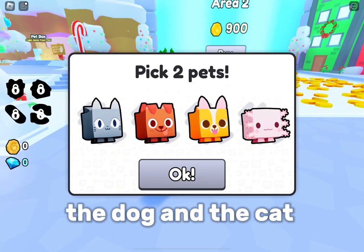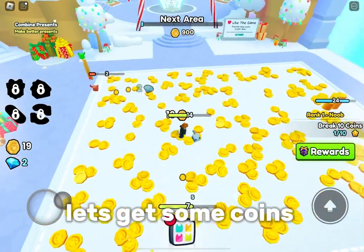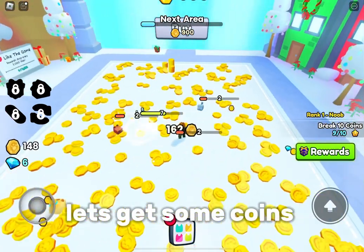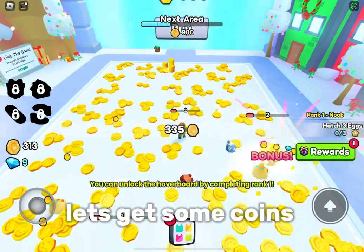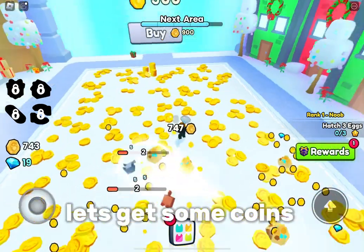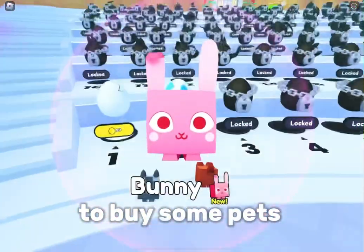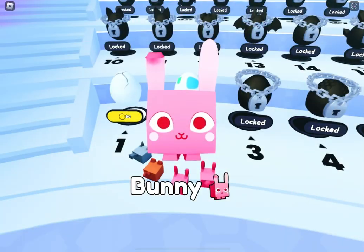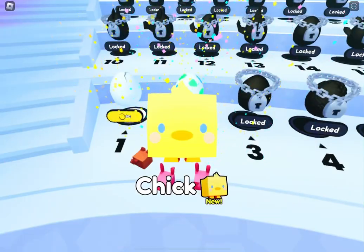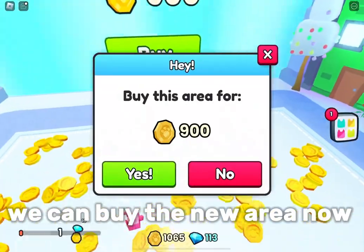I'ma choose the dog and the cat. Let's get some coins. Now let's use these coins to buy some pets. These are my pets — we can buy the new area now.